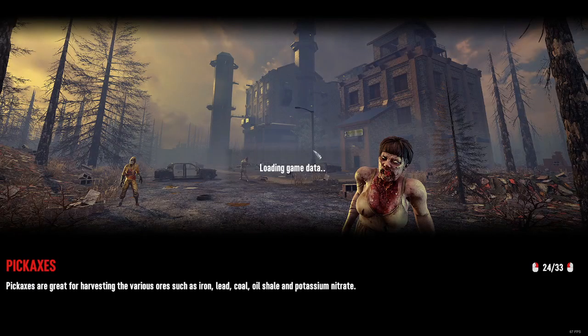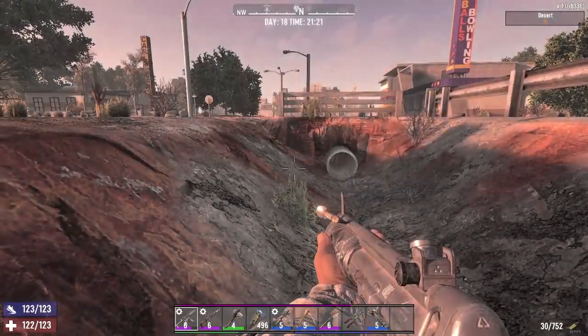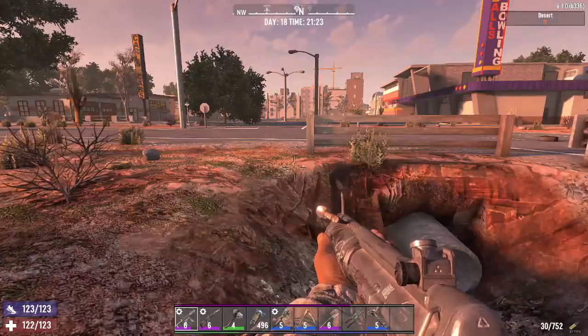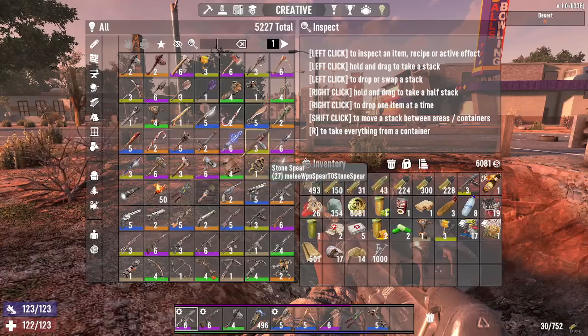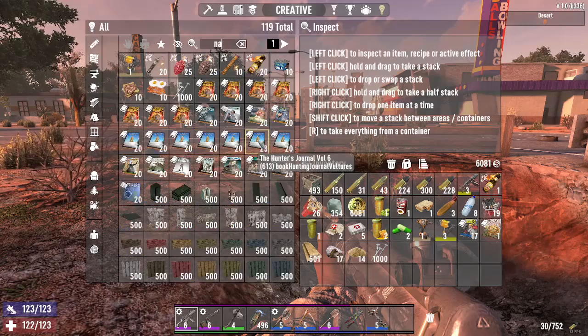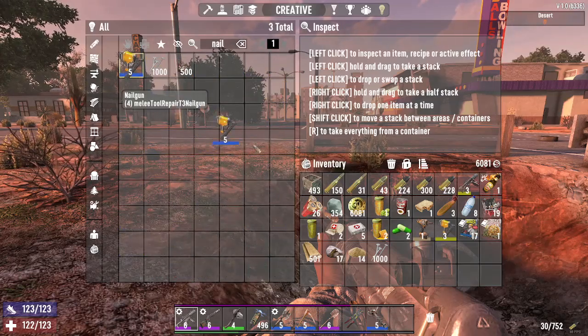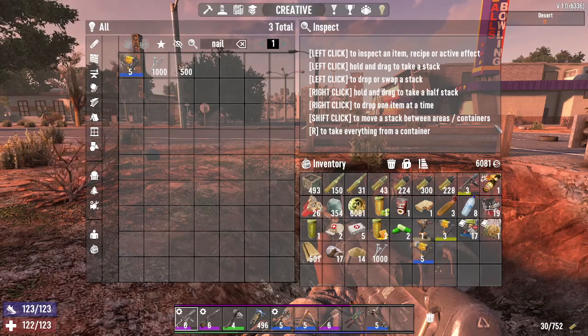Once this loads, I can show you how you can spawn your items. Here's how you use Creative Mode: you hit the button U. Say you want a nail gun so you can upgrade your base faster — you type 'nail gun', and then drag it from the creative menu to your hotbar. That's how you spawn your items in 7 Days to Die.